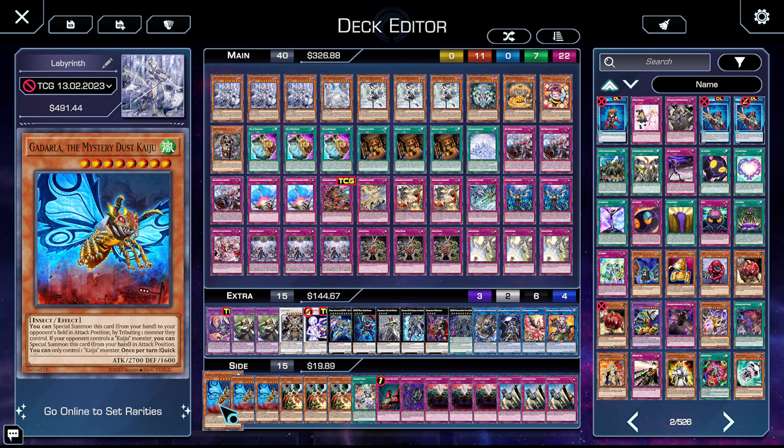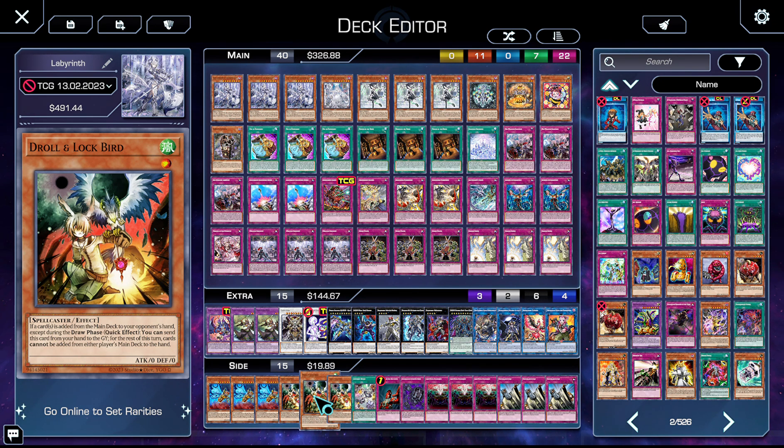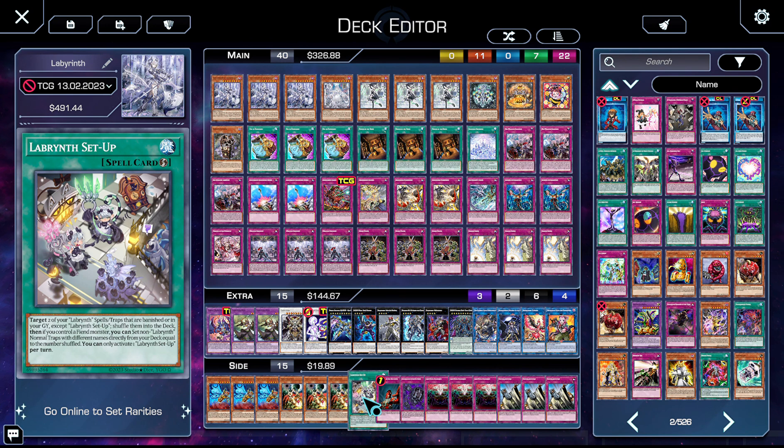Moving on to the side deck — three copies of Gameciel the Sea Turtle Kaiju. The reason for Gameciel over Gamma Seal is that with Kashtira still in the meta, giving them Gamma Seal lets them wall up, and Radian is a 7 so it doesn't work as cleanly. Gameciel just clicks with the deck best. Pearly makes towers — this card says don't let them. I keep going back and forth about Droll in the main, but it's a necessity in this format; if it's not in your main it should be in your side.